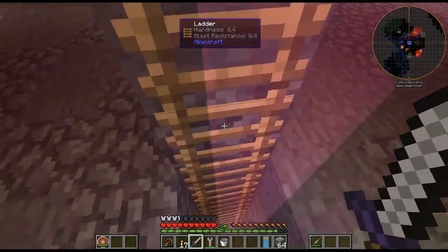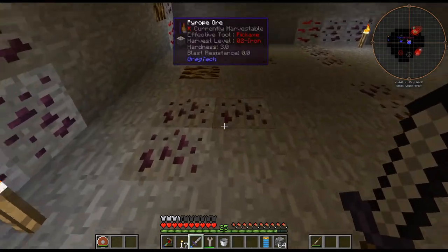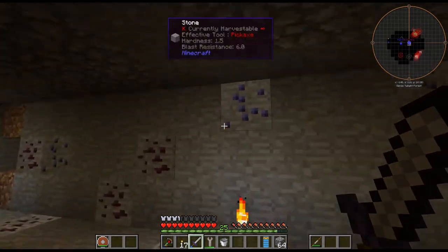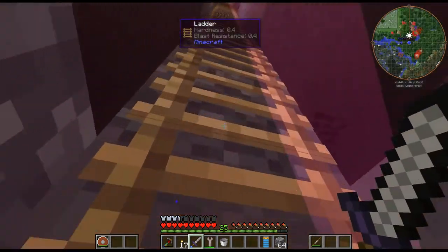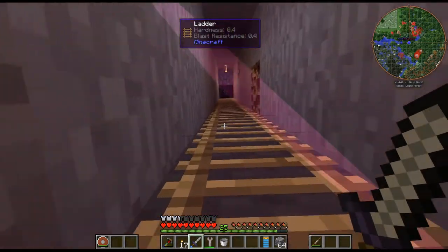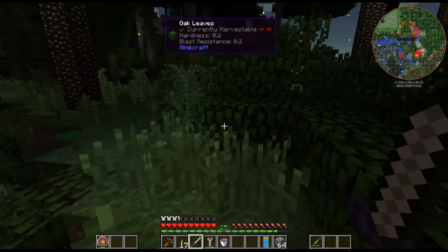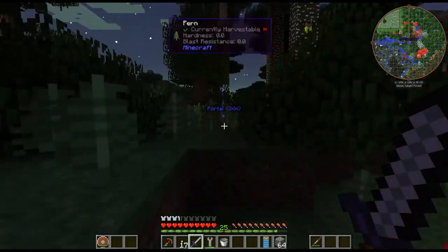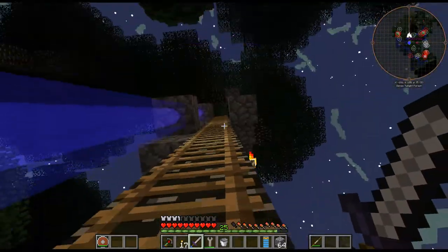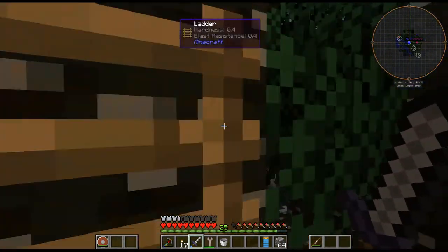I just want to show this almondine vein. The top layers are the almondine, the three middle ones are sapphire — you can see the sapphires kind of in the middle — and then the bottom three are pyroflite. The reason I was down here mining was for the sapphires and the green sapphires, because there are two different types.